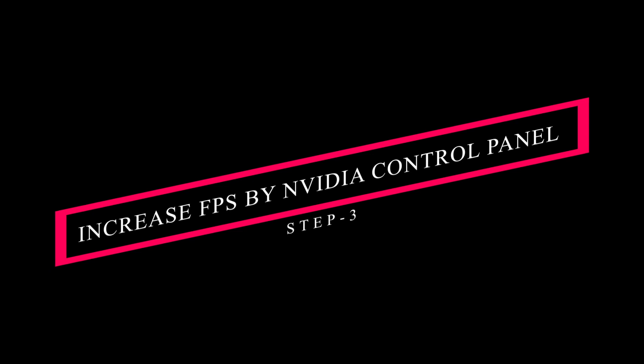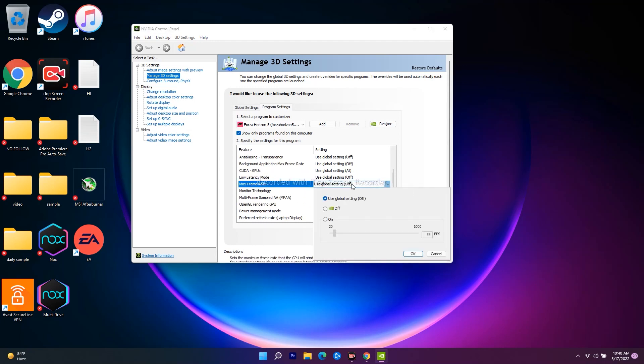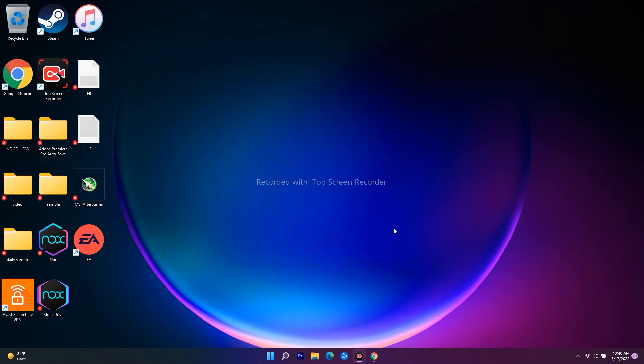If it's still not working, try one more parallel solution: increasing FPS via the NVIDIA Control Panel. Open NVIDIA Control Panel, navigate to Manage 3D Settings, go to Program Settings. Scroll down and you will see an option called Maximum Frame Rate — it is currently turned off. Click on it and set it to On, then set the value to around 100 FPS or adjust accordingly. Click OK and Apply, then try to play the game. This should fix the issue.